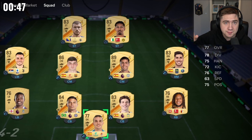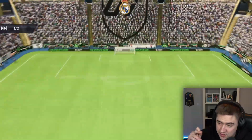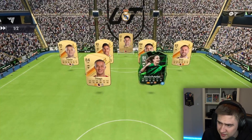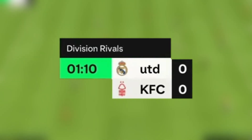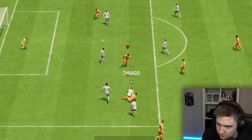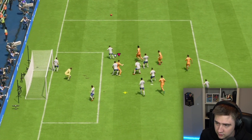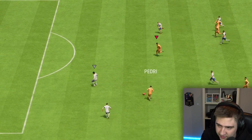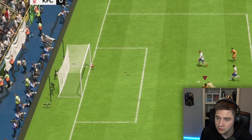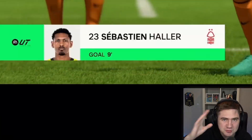This is the team we ended up with — 82-rated squad, pretty decent. Let's go for a game right now! My first game of EAFC. My opponent has Varane in defense and Callum Wilson and Jack Grealish up front. After just one minute I got the first chance — Haller, shoot! My first goal of EAFC was with Haller!